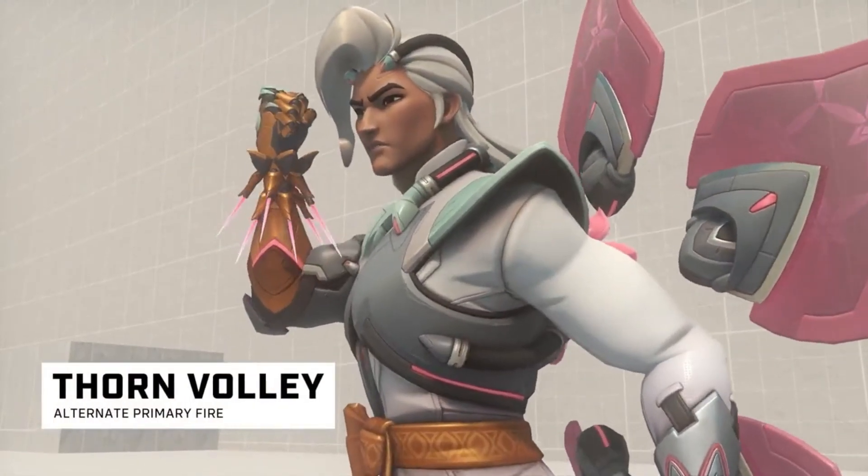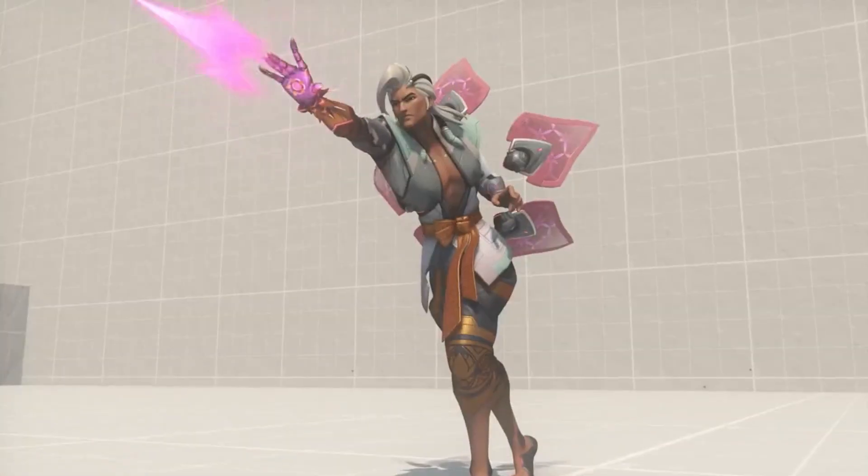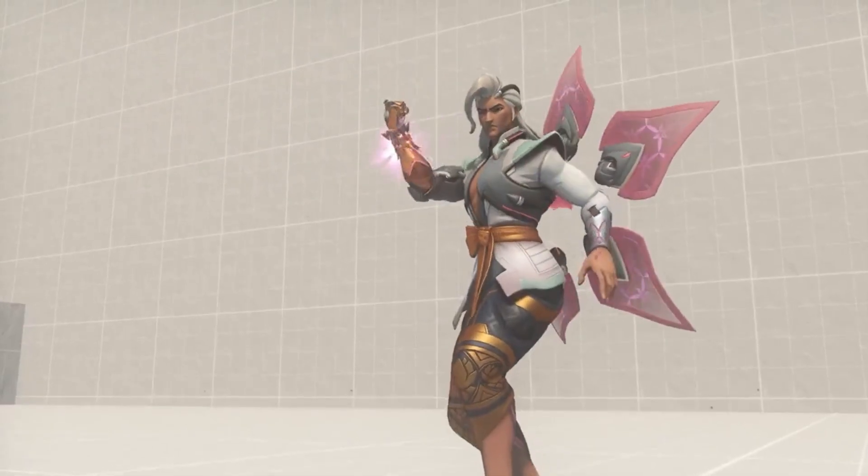For self-defense, when Lifeweaver switches to this weapon, his right forearm rotates to reveal Bio-Lite Thorns that he is then able to fire rapidly from his palm in a scattered pattern.